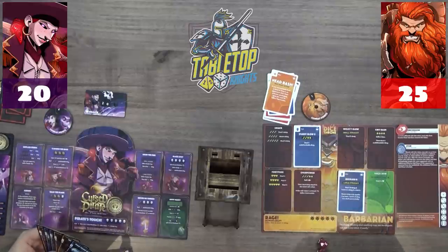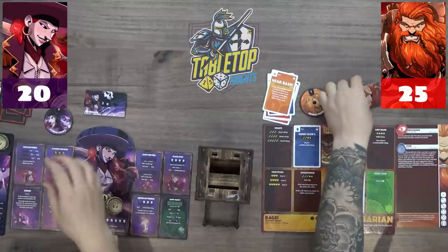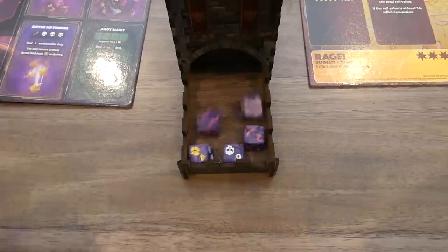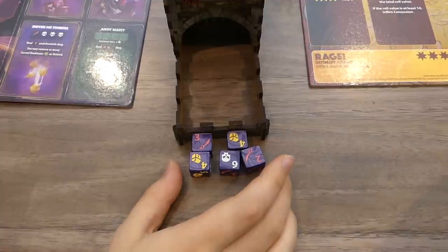Victor's Barbarian health dial broke, but the Dice Thrown team is good at replacing parts. He notes he wasn't sure if he was on 32 or 33 so rounded down. The game is now approximately 25 vs 20, still close. Caleb needs doubloons urgently. They roll to see who goes — Caleb sees two, three, four, two, three, four, six.